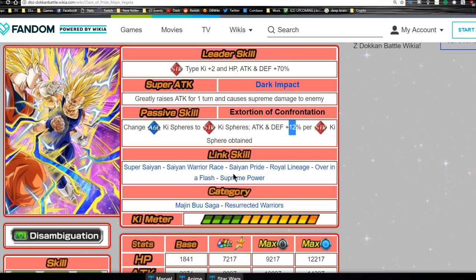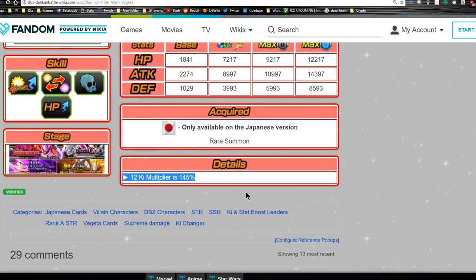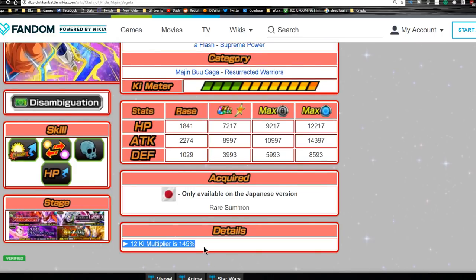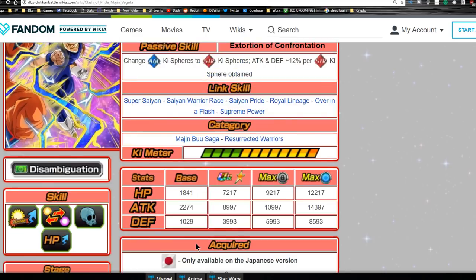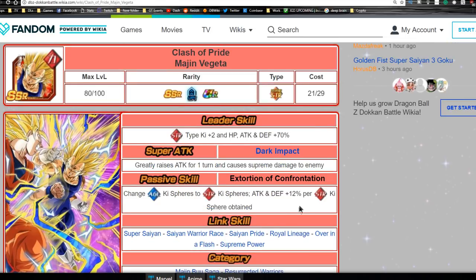He has decent link skills — Super Saiyan, Warrior Race, Saiyan Pride which sets him apart a little bit, Royal Lineage, Over in a Flash, and Supreme Power. I feel like they gave him a little bit better treatment in terms of attack damage than the Goku. Because of the duality between the two — Goku Agility, Vegeta Strength — Goku will have the Agility advantage, but in terms of card worth I kind of feel like Vegeta got the upper hand with more damage output. He's part of the Majin Buu Saga and Resurrected Warriors categories.